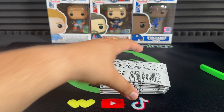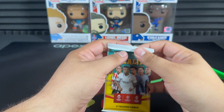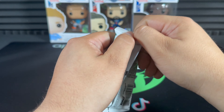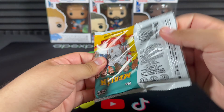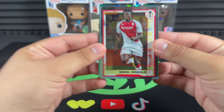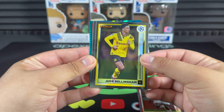Let's jump straight in. We are hunting for Arda Guler — he's the biggest chase from this set, the recent Real Madrid signing. We've got our first aqua prism — we are guaranteed aqua prisms in this set. Embolo, Bellingham star boy.